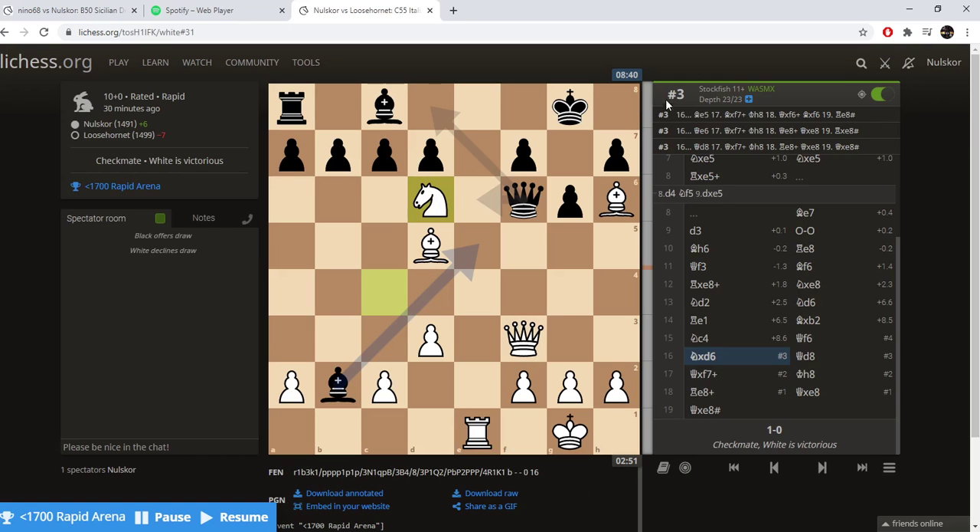This has set up an unstoppable checkmate. I have Mate in 3 here. That's because his light-squared Bishop is not developed, therefore his Rook is not activated. This escape square is guarded by my Bishop, and I have my Rook on the open file.